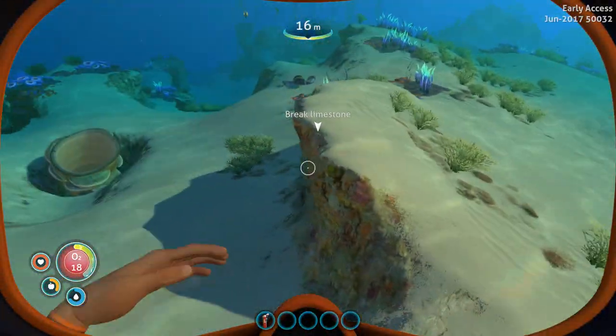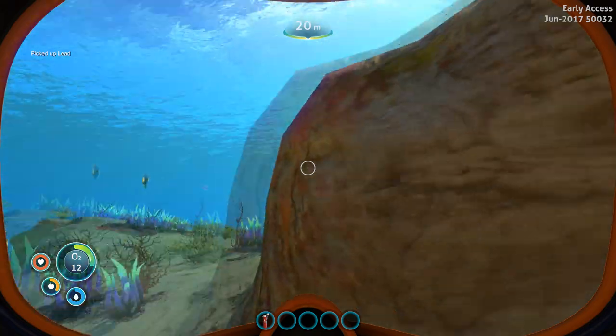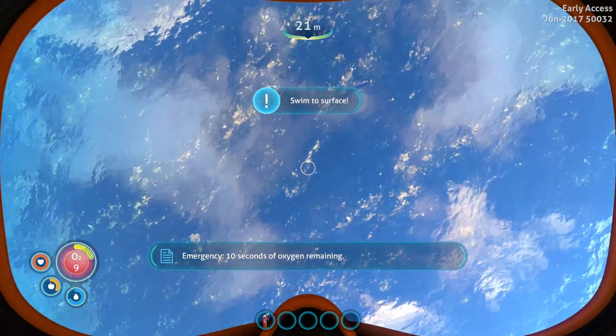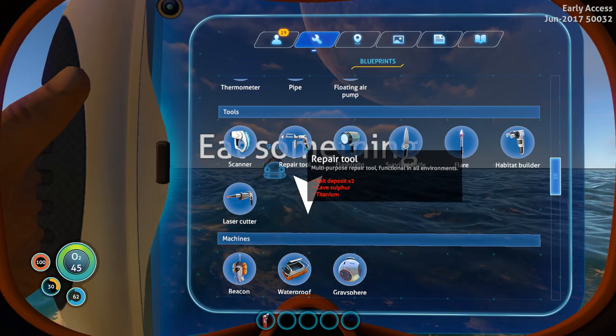I want to pick this up. What is this — brick? Limestone. Don't tell me I punched it until it broke. I definitely need that O2 tank. So I need some salt, some sulfur, and some titanium to make this repair tool.